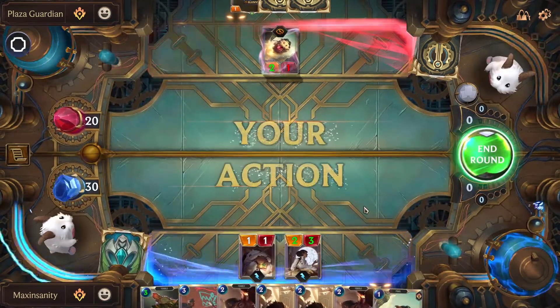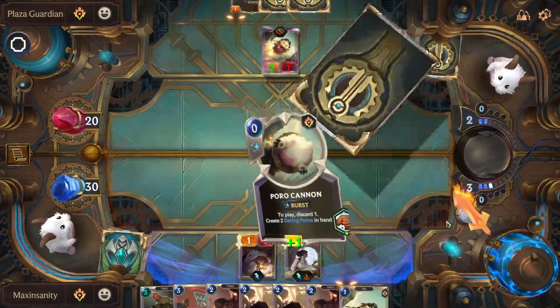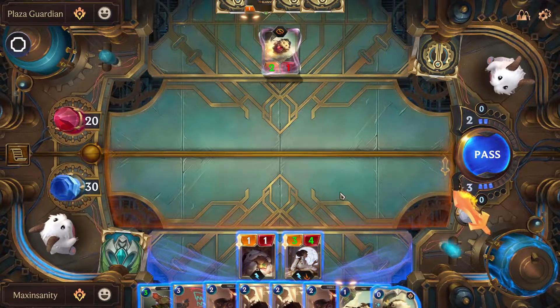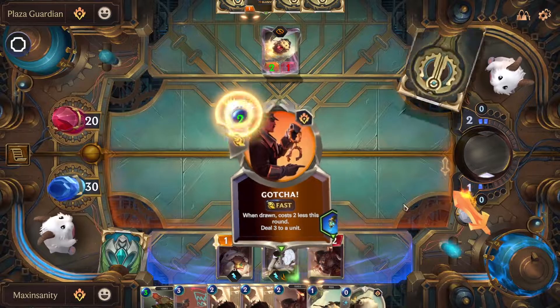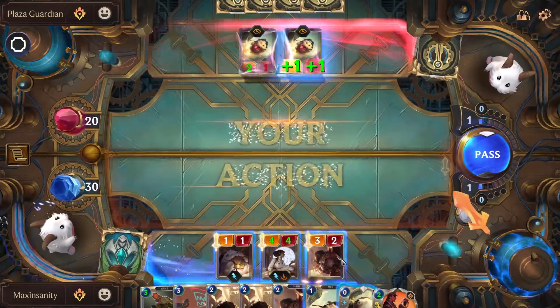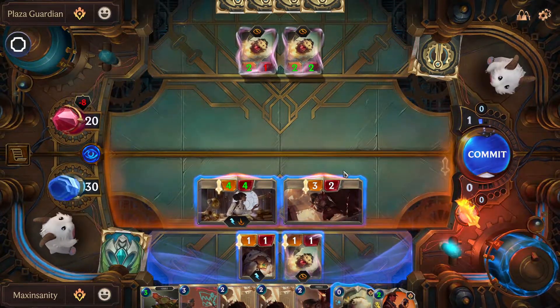So next turn when they draw, she will get a plus 1 extra — she gets plus 1 attack power for every card you draw. Turn 3 we will play this, we will draw another card, she will grow by one more. They will have another Poto, and we will attack with this one, not the other one.